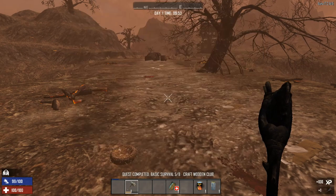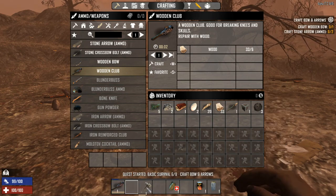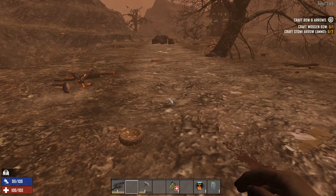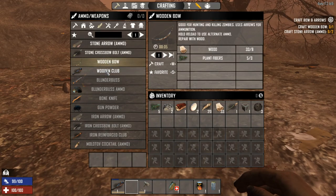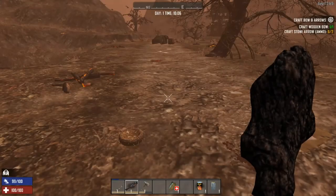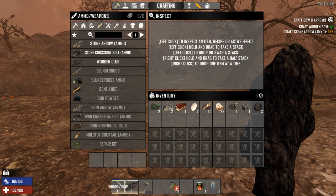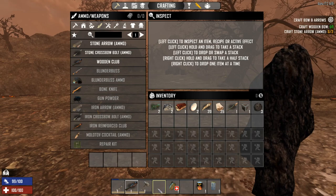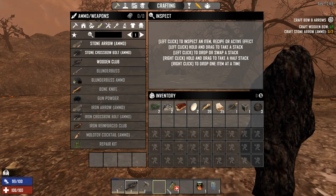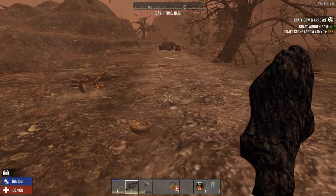The next part is to make a wooden club. Tab, go into weapons, wooden club, craft. Your hotbar is very important — you should set it up the same way every time. The axe is gonna go on slot three. Now we need to make a bow and get arrows. Wooden bow is right above the wooden club — craft it, takes plant fibers and wood. I want my ranged weapon on slot one, wooden club on two, axe on three, and always put bandages in the same spot.